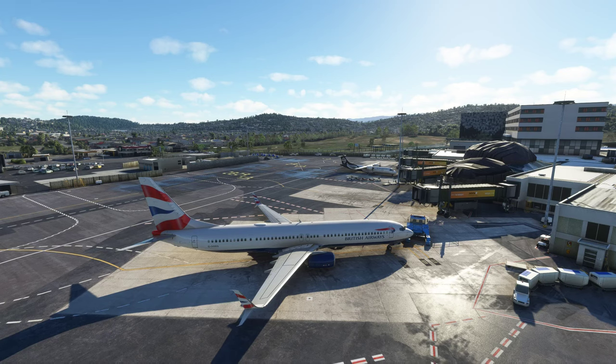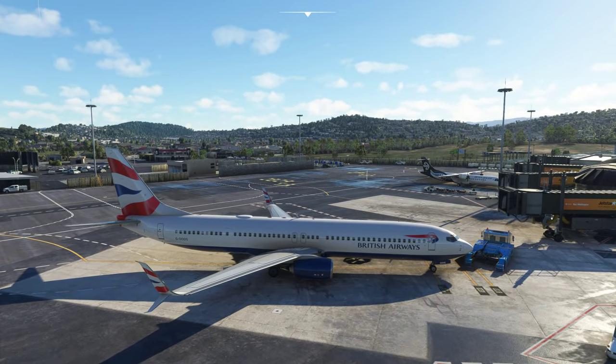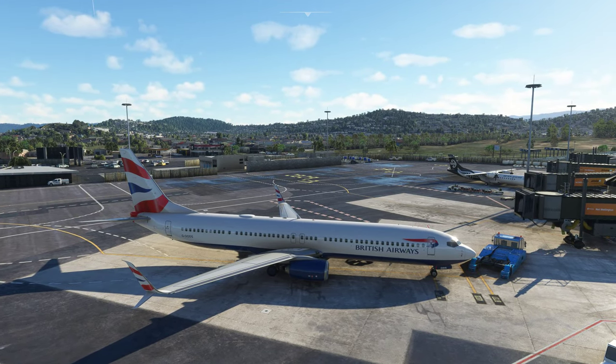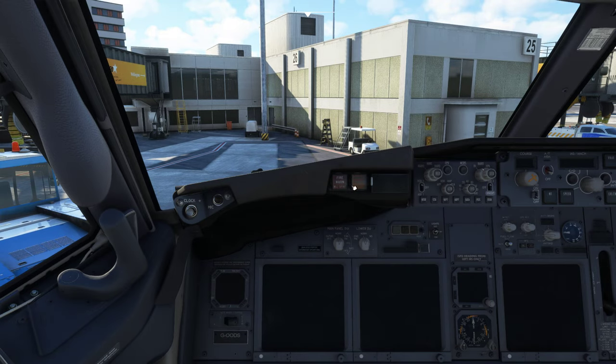Hi and welcome to Microsoft Flight Simulator. Here we've got the PMDG 737-900ER and we're going to show you how to start the engines only. I've done one video talking about how to start the FMC and now we're going to do just the engines, and then we'll do one video putting it all together. Let's get started.